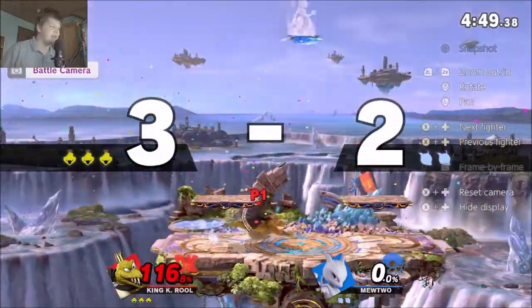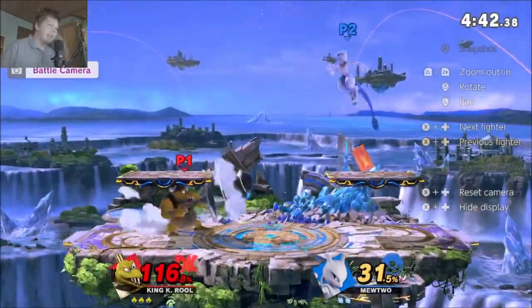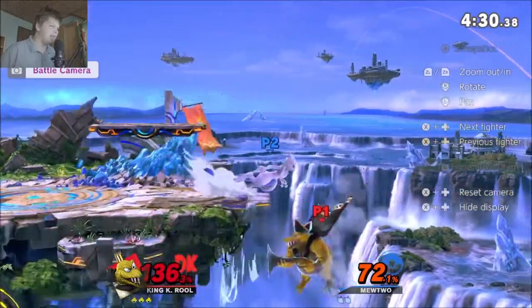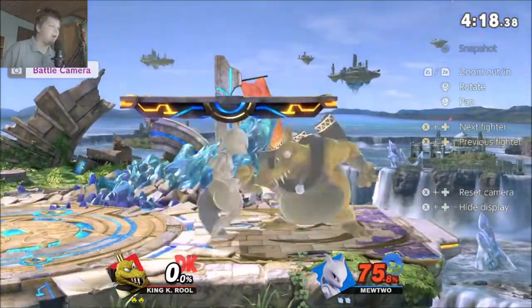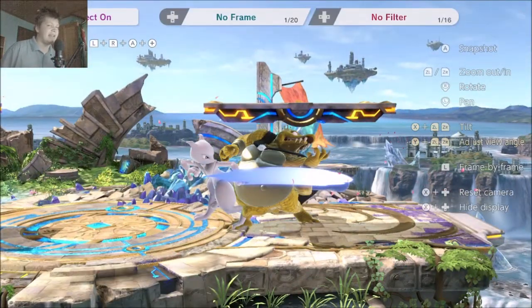He really likes teleporting around a lot, so maybe a little too many rolls. A lot of why this match works is this Mewtwo not playing well against projectiles at all — he gets hit by most of them and doesn't do much against them. He read a roll there. You saw him not going high before already and could've gone for a two-frame. That's definitely not how you should ledge trap there, so a few hints on that.